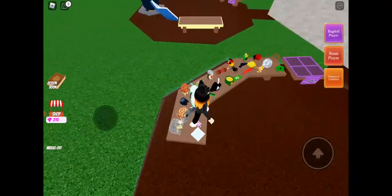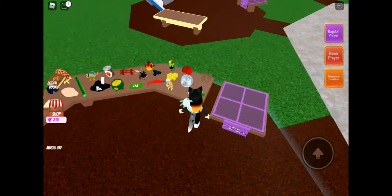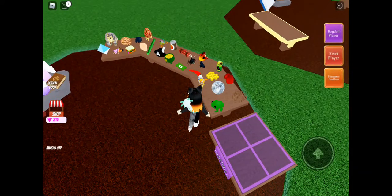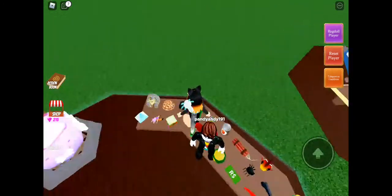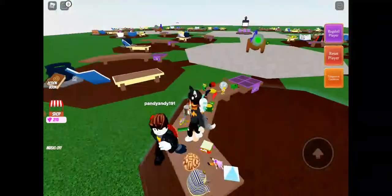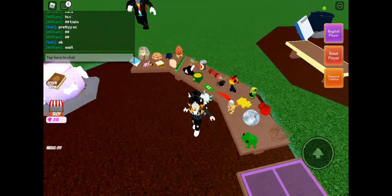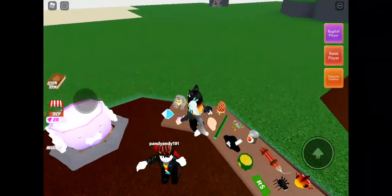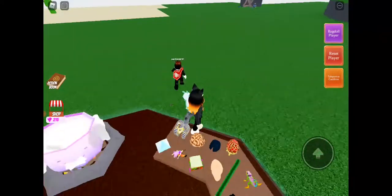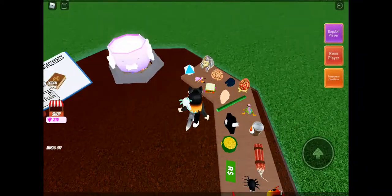To get the Egyptian egg, you need the Egyptian head. You need to have a frog, bird, brain, spider, and fish — that's not the order they're in, but those are all five ingredients you need to unlock the Egyptian head.